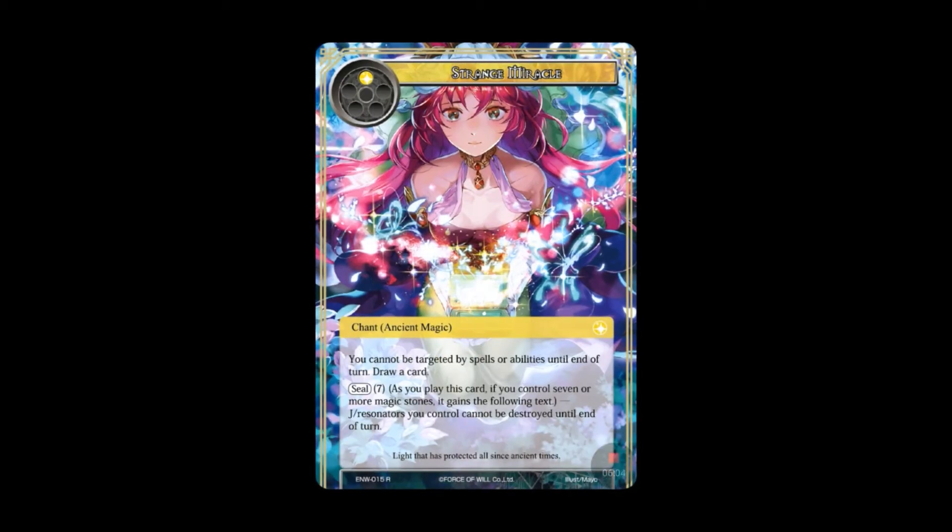Here's Strange Miracle — a one-drop chant that's also Ancient Magic, one light to play. You cannot be targeted by spells or abilities until end of turn, and draw a card. There's a very high Seal here: Seal of seven. As you play this card, if you control seven or more magic stones, J-resonators you control cannot be destroyed until end of turn. I think it would pack more punch as Quick Cast, but on your final push turn it could be useful. A Seal of seven is pretty high — it makes me wonder if this set is nudging games to go a little longer, which I'm a fan of.